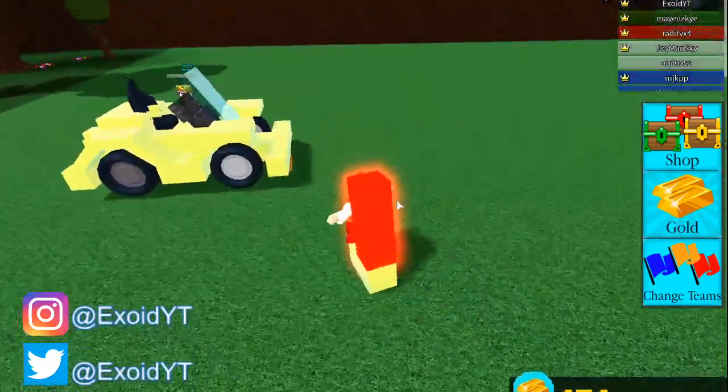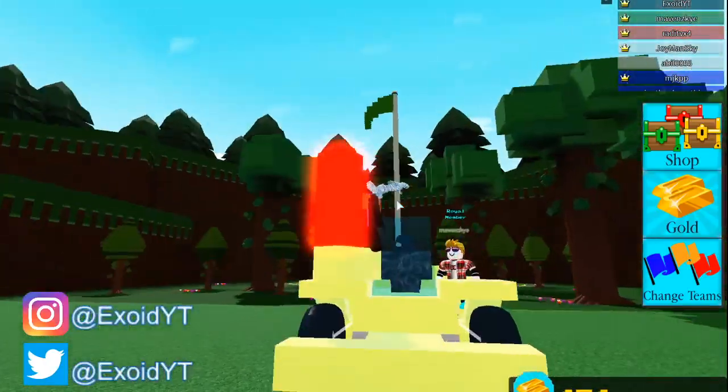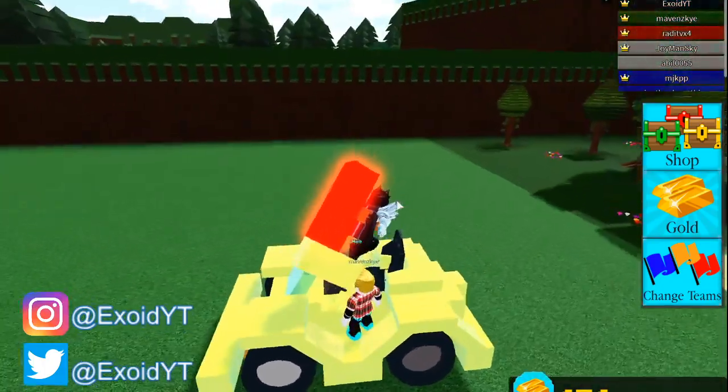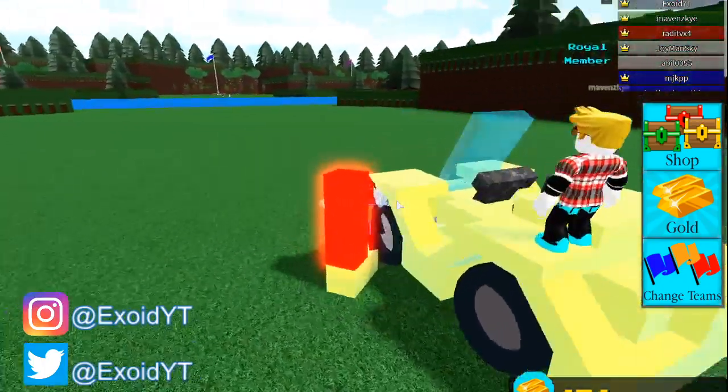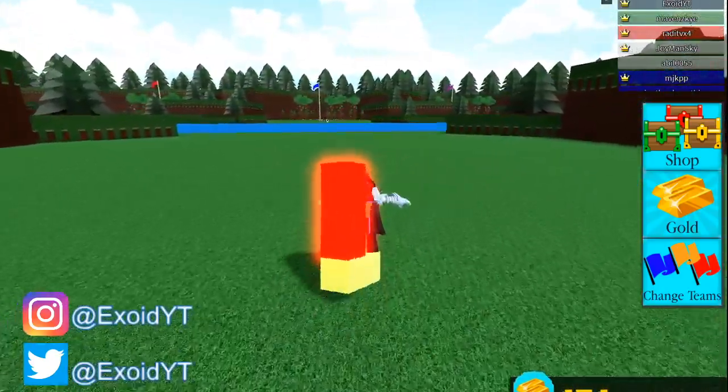Redeeming that code gives you the Back Cookie and Front Cookie, which are actually wheels. I'm actually using them right now — I believe this is an all-gold-blocks build and it looks absolutely crazy. Anyway, thank you guys so much for watching today's video.